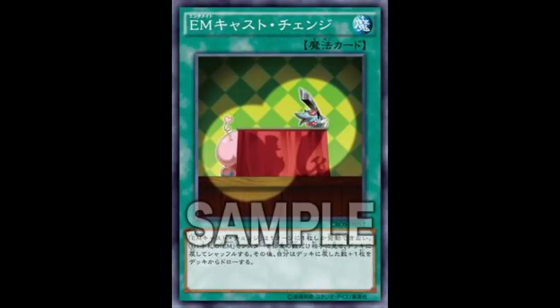It reads: shuffle any number of Performer Pal monsters in your hand to the deck, then draw that same number of cards plus one. You can only activate one Performer Pal Cast Change once per turn. I like that — that plus one is huge.